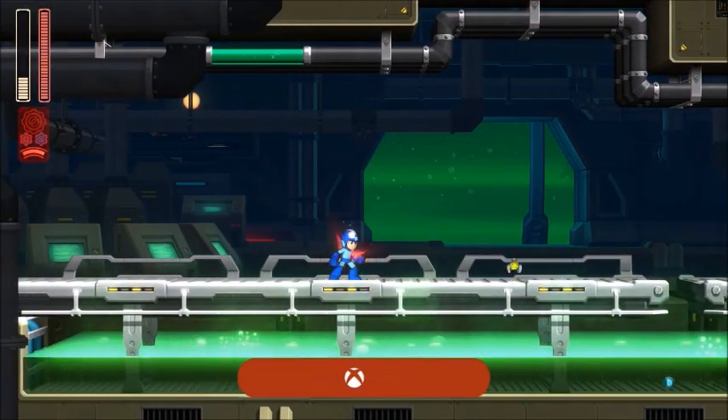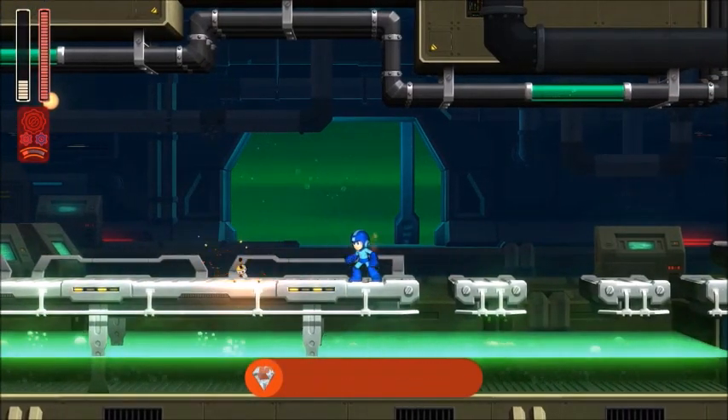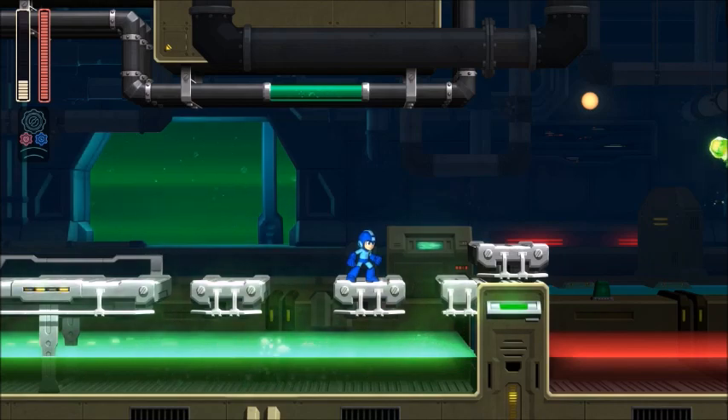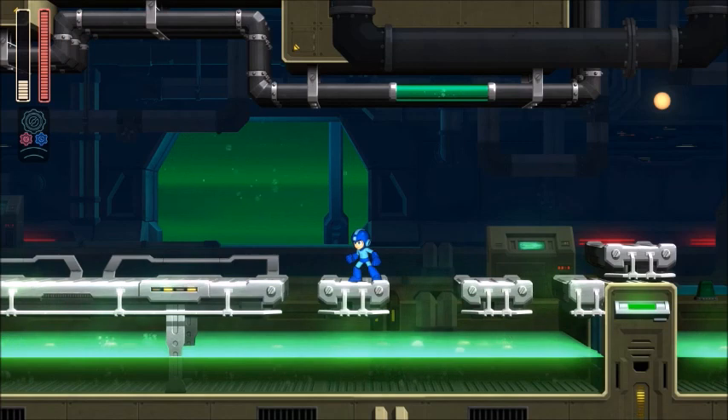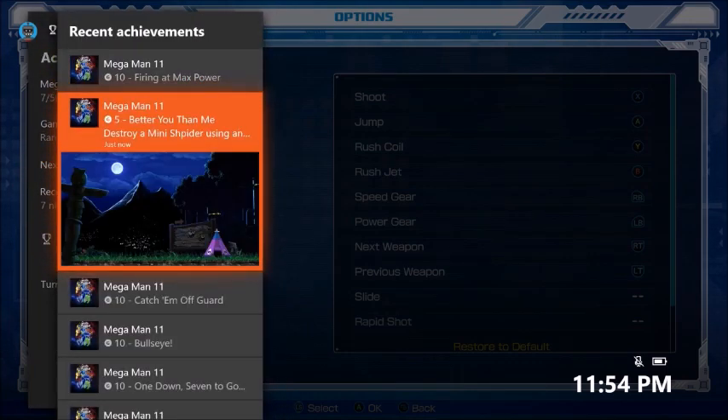I accidentally got 'Better You Than Me' as well — that's for killing a mini spider using the acid. When I killed that spider you may have noticed it split into small spiders, and one fell in the acid and died, so I got the achievement. Checking recent achievements: that was five gamerscore and a bronze trophy — so you get an extra achievement out of this video!